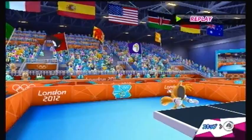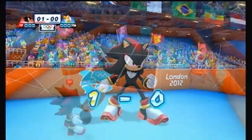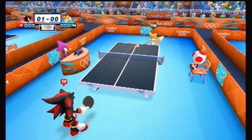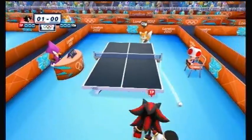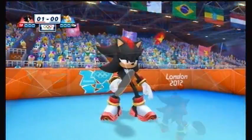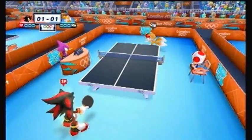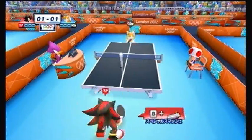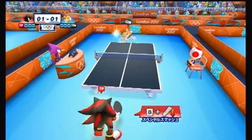Unlike the original Mario and Sonic games, you cannot smash at will. Smashes can only be done from receiving a very slow ball and returning the ball when it is as far back as possible. The score is 1-0 as Shadow serves the ball once more. That perhaps is the cheapest point the CPU can earn as Tails ties the game. Yes, that unexpected return still counts — the ball still bounces on the table, even if that means on the edge of the table.